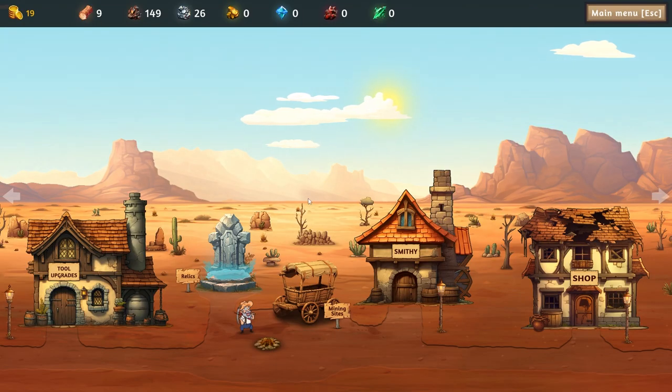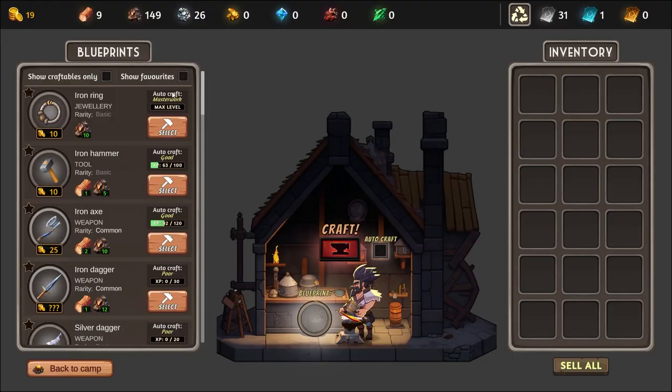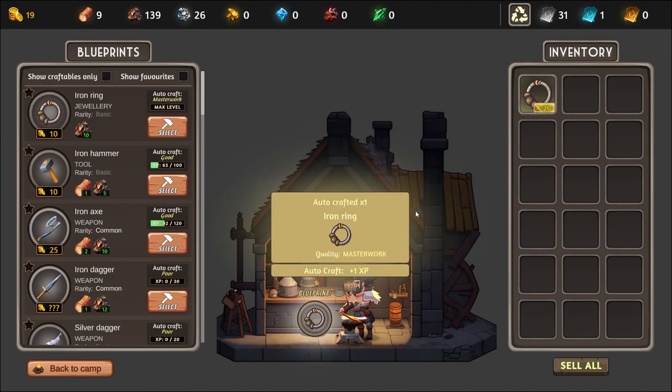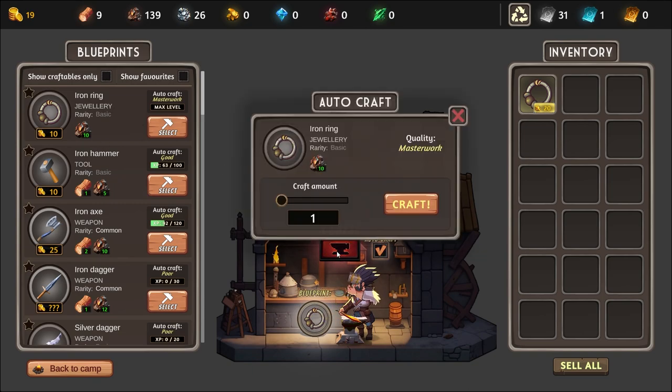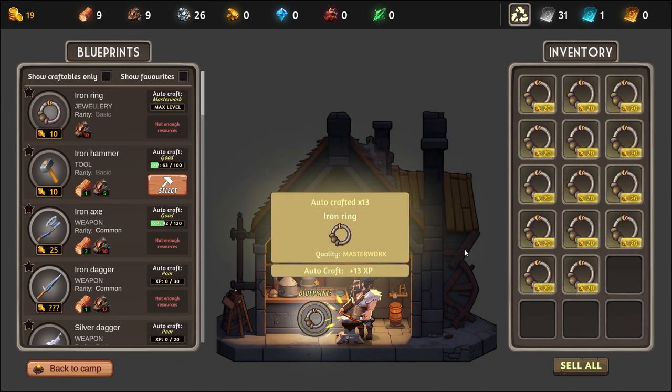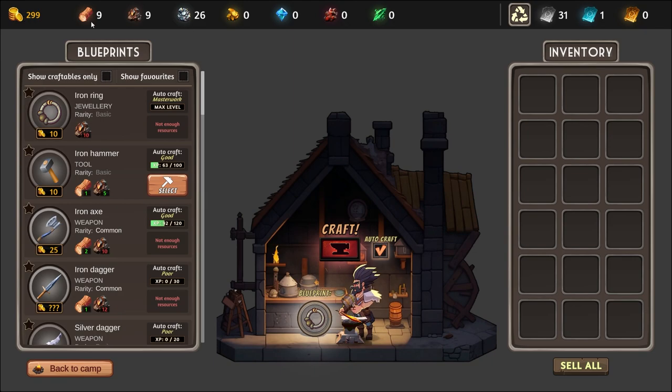Right, we are going to go to the smithy. I could autocraft that but it only gives me 10 - oh wait, does it give me 20? Let's have a look - autocraft one craft gives you 20 gold. So we want to build up our iron but we don't have a lot of wood, but we also need some money. I'll autocraft this one to get some money - a big 13 batch, perfect - then sell all. We got 299.